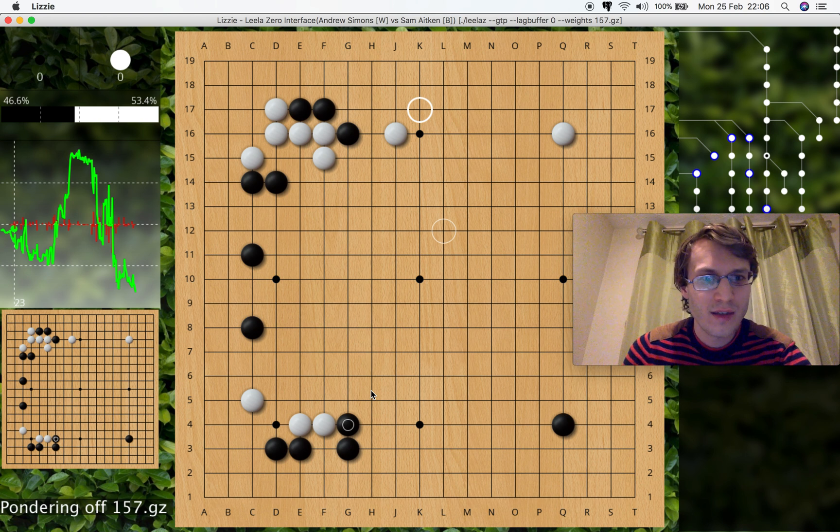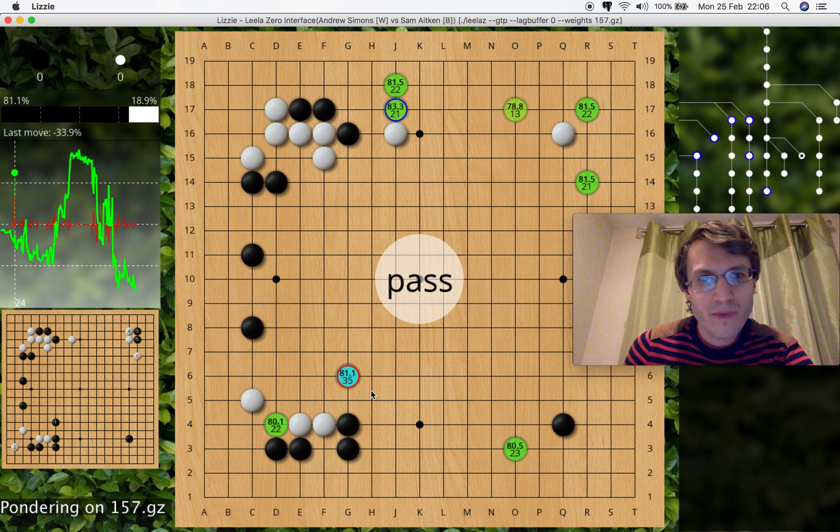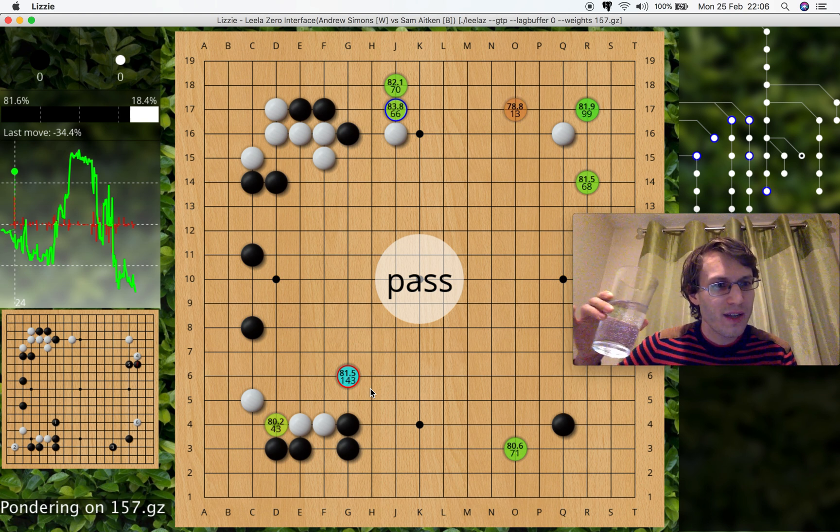You can also pass, which is P. If I just pass in the middle of the game, how bad am I now? About 30%. So you can say: if I lose 1% and passing is 30%, it's not really a big deal in the grand scheme of things — unless you're trying to be a pro playing very, very good moves.